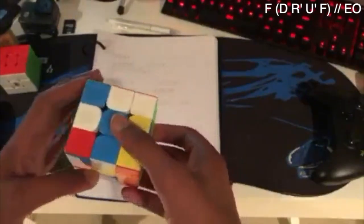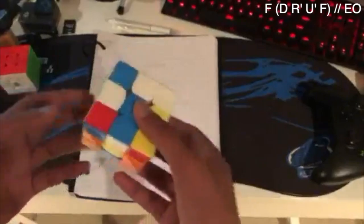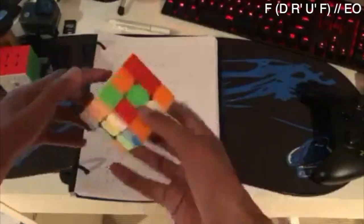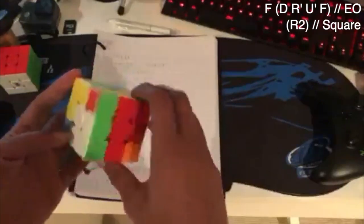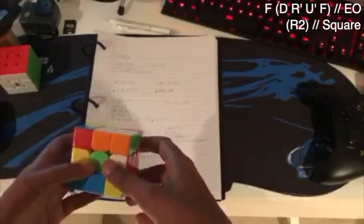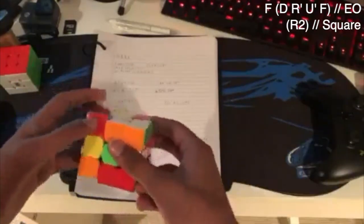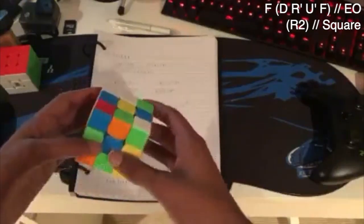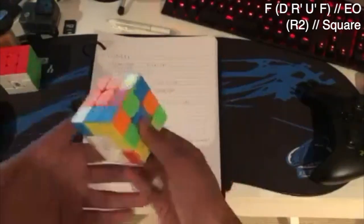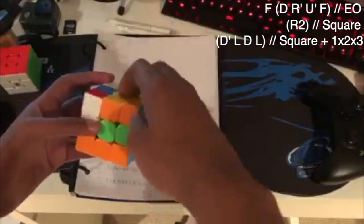I started by doing EO on the green-blue axis, and I noticed the bad edges were here, here, here, here, here, here, here, and here. So I just did F on normal, and that reduces it to 4 bad edges. I looked and tried to find some other EOs, but I didn't end up finding anything too great, so I switched.